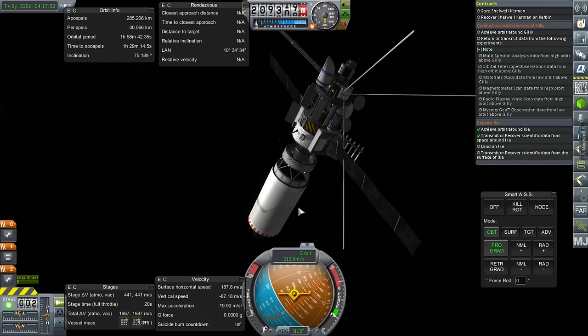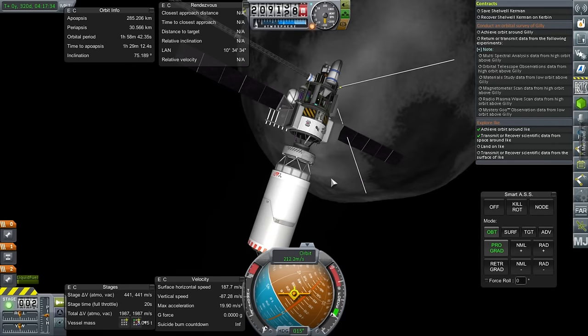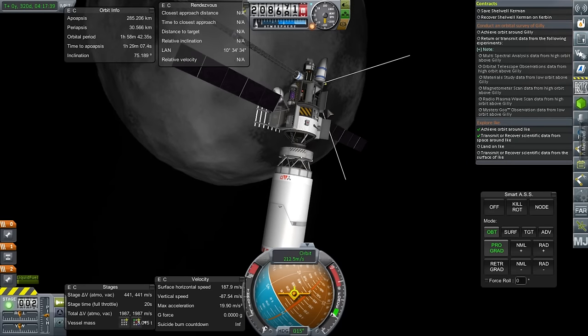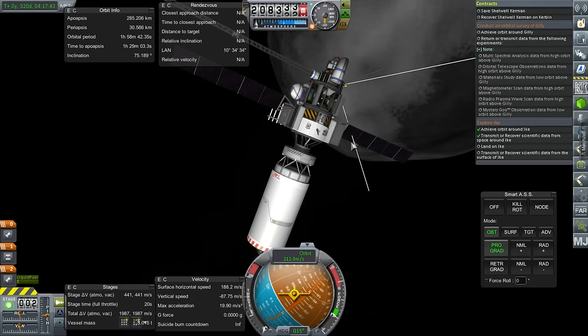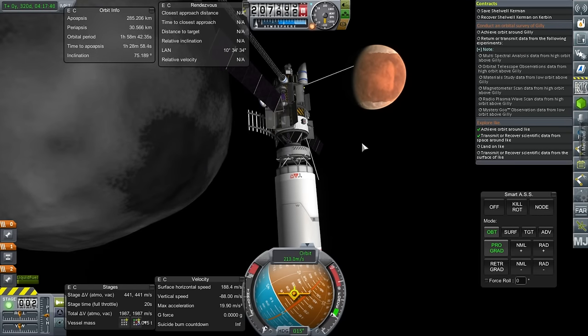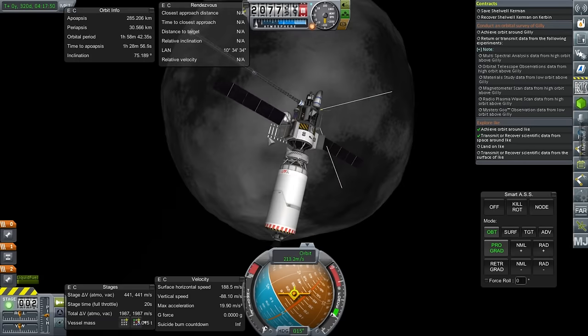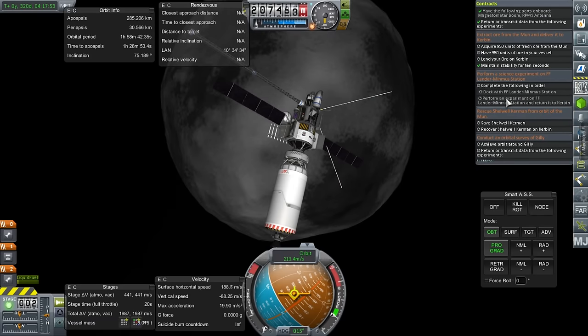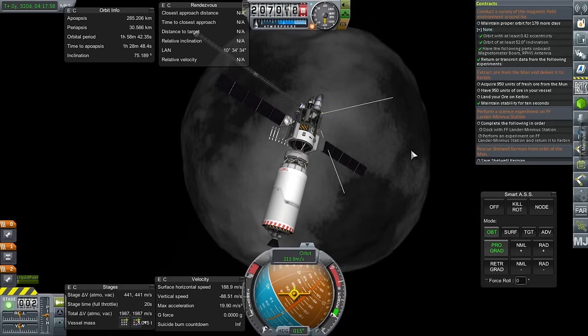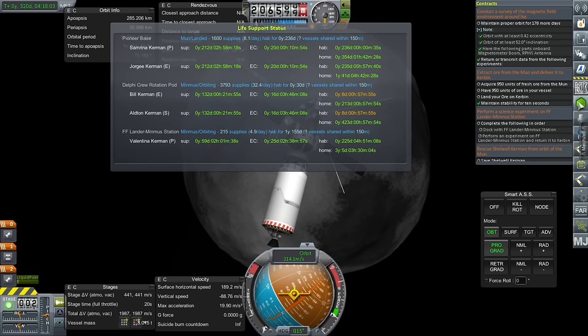There is still a matter of landing on Ike, but this is quite an expensive probe and I think I want to send it over to Duna to do more science there and of course scanning the surface. I'm probably not going to try and land this even though it doesn't have lander legs — I'll probably send it back over to Duna to do more things. But it still has to hang out in orbit for another 178 days. Let's take a look at what we can do with those kerbals around Minmus.